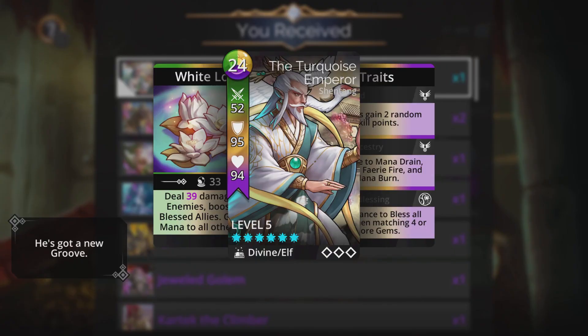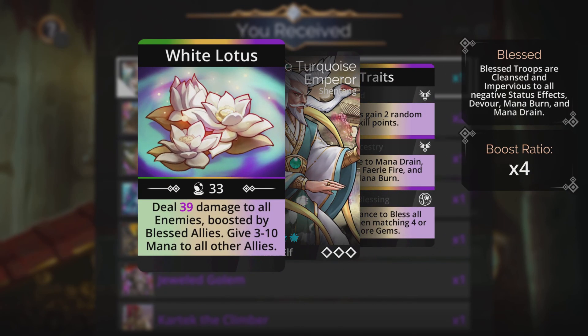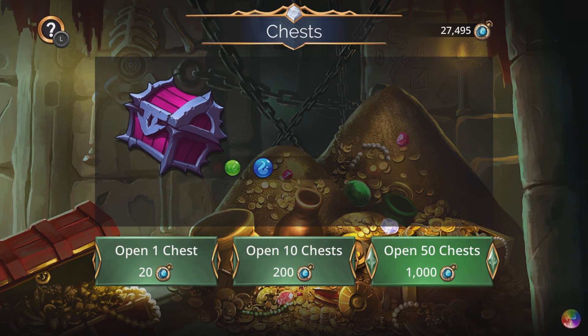There we go — the Turquoise Emperor right there! Its spell 'White Lotus' deals damage to all enemies boosted by blessed allies, and then it has the Lotus Blessing — a 50% chance to bless all allies when matching four or more gems. It's a decent final trait and the spell is not bad.